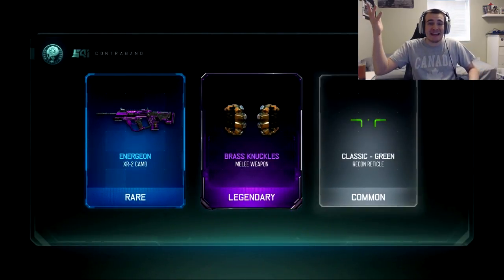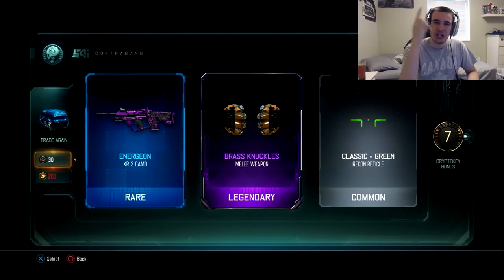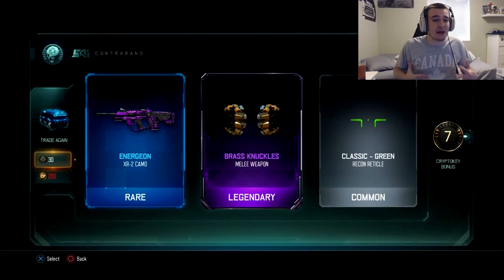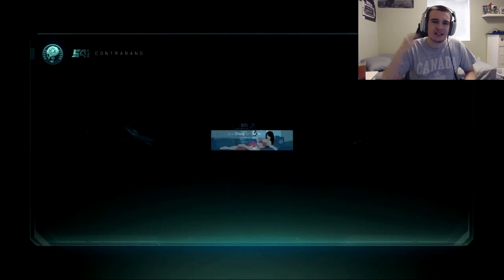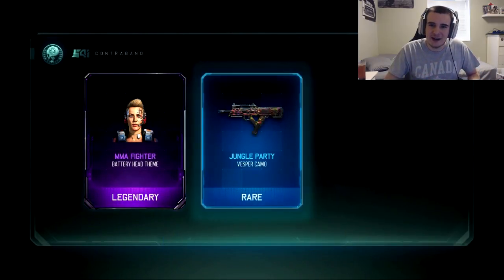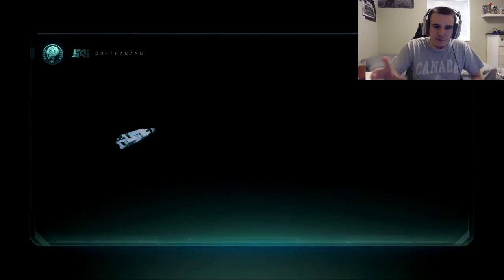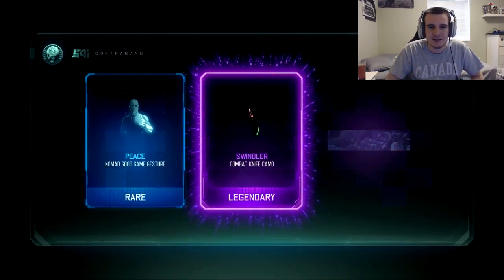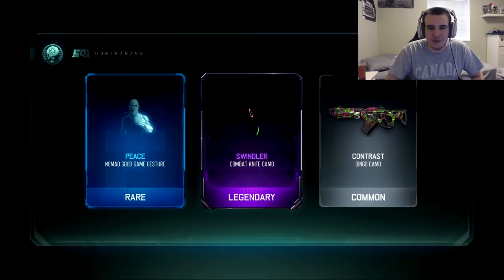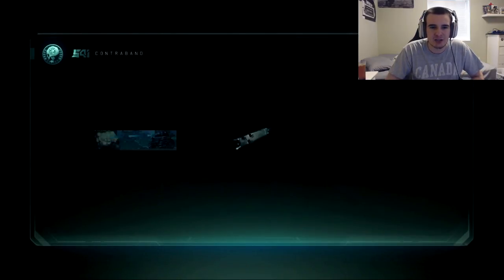Brass Knuckles! That's number two — another DLC weapon! I'm feeling the luck. Maybe he was right to let me open these. That's the second DLC weapon, the Brass Knuckles melee weapon. Not as high excitement because it's a melee, but I'll definitely take it. That's two so far — one really good KVK and the Brass Knuckles. There's also a Swindler Knife Camo — that's kind of sweet.